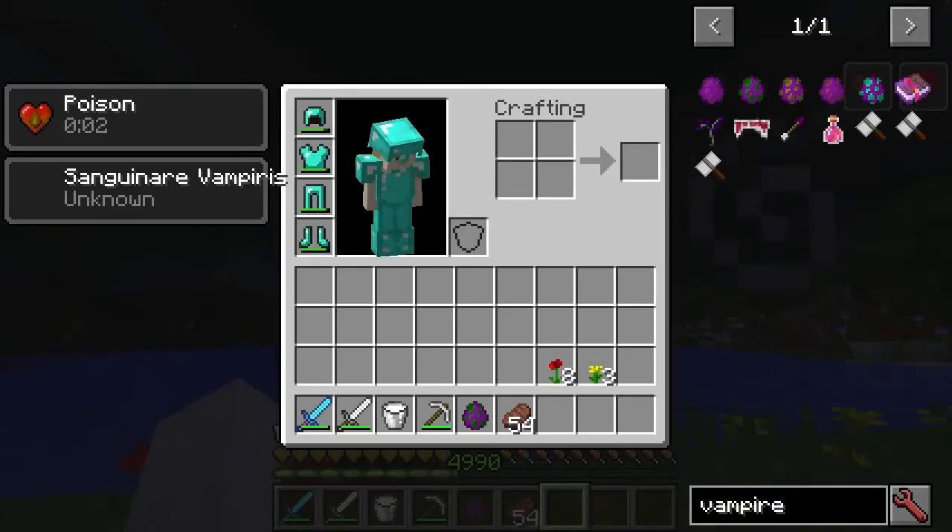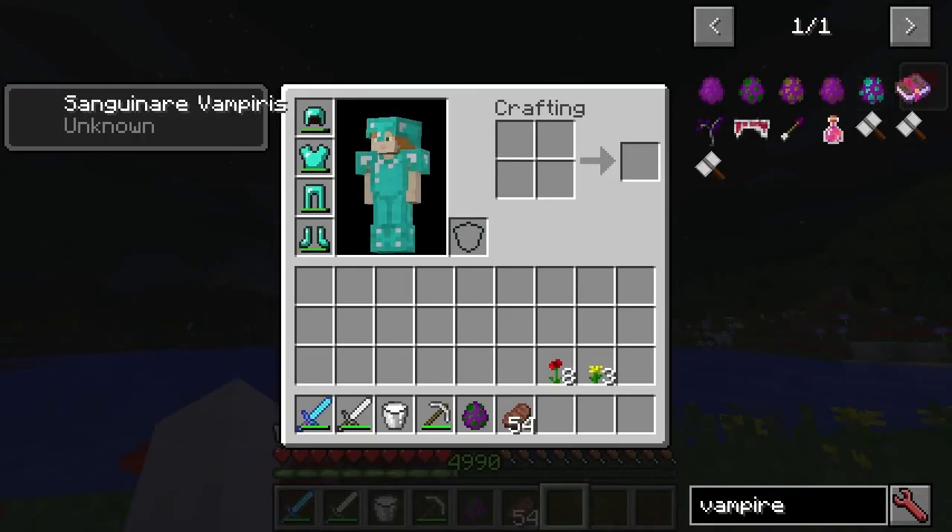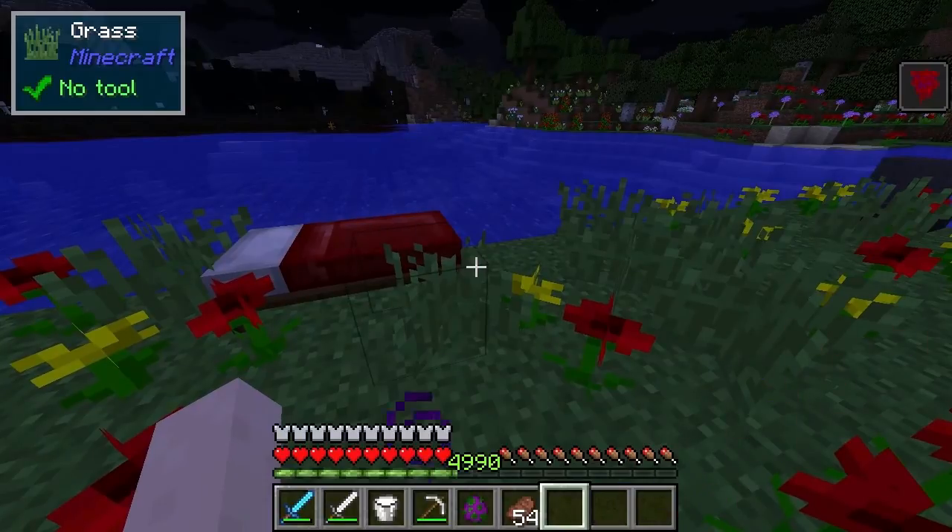If you right-click with the fangs, you can see you're going to get Sanguinara Vampiris. When this effect runs out after a few days, you'll actually become a vampire.